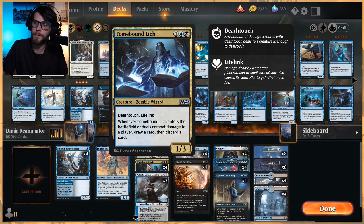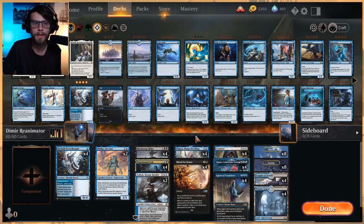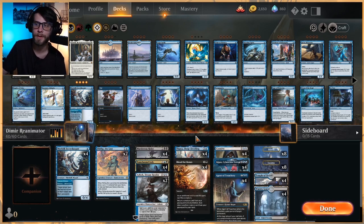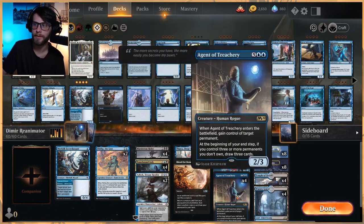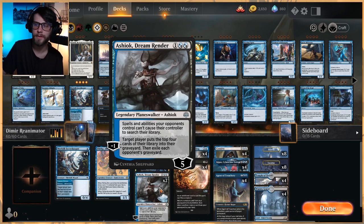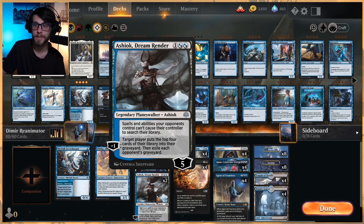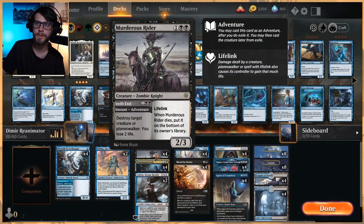Do I like this deck? Absolutely. Holy crap, is it fun? It's not perfect, but my goodness, it did some really good work. We were able to Garuda in a couple of games and just take over with Agent of Treachery — we drew six cards off an Agent one turn because we had two of them out and we were stealing everything. Thassa mixed with a lot of these creatures is just amazing. The early game keeps us alive long enough to win against an aggro deck like mono red. I might trim the Murderous Riders a little bit — they were good, but I don't think we needed them every single time. There were better options.